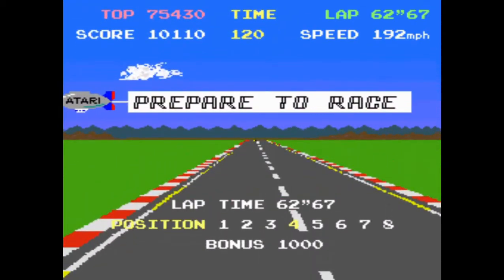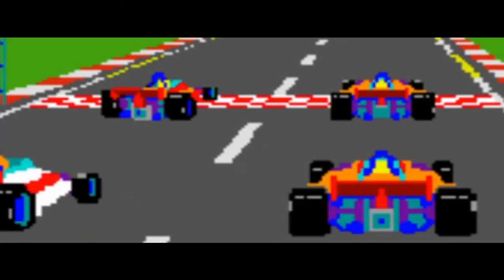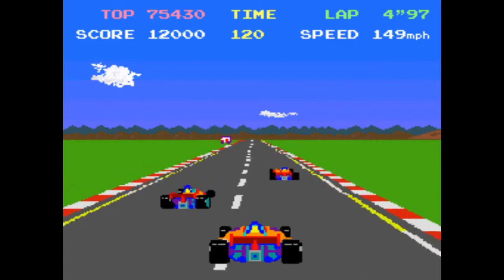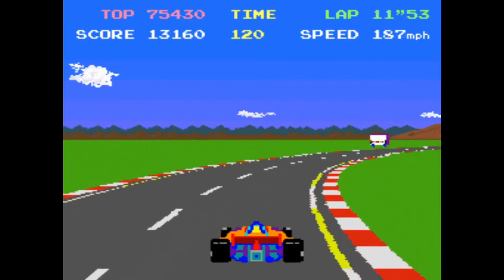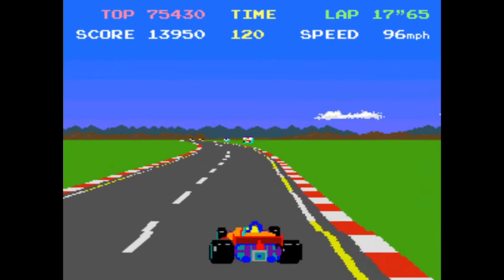If you qualify for the main event, your car will be lined up along with the other cars that also qualified. The lights on the start-finish line will begin counting down to green — three red lamps, then the green lamp will light and the race will begin. Just like the qualifying lap, you need to begin accelerating in low gear then shift to high gear when you reach top speed for the low gear.